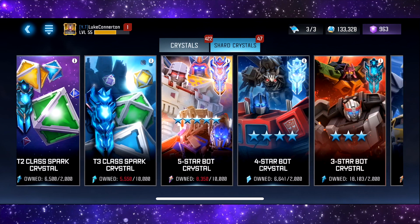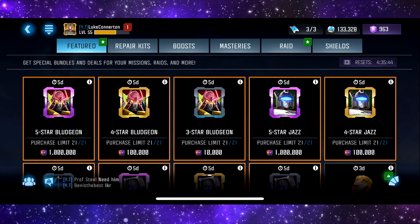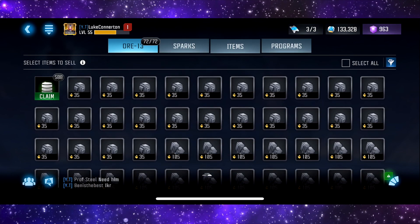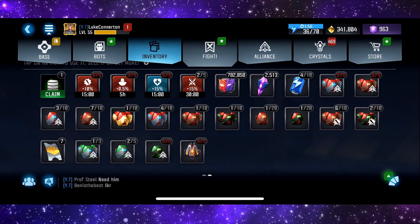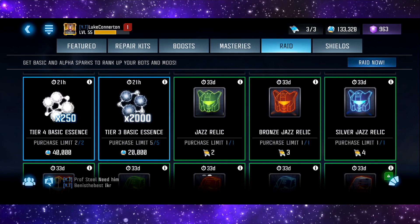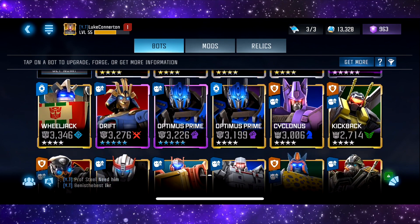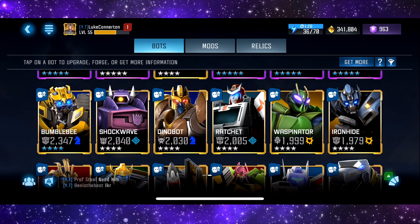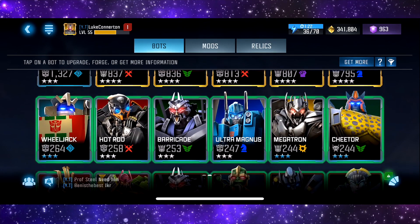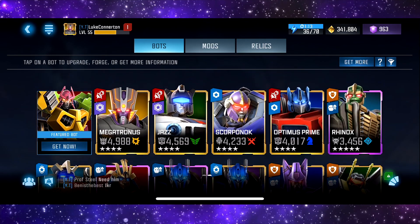I could have done with a couple of four stars to be honest, just so I can get closer to another five star bot. I'm on 780,000 generic bot shards, so that's okay I suppose - I'm only like 200,000 off. What's this in the store - tier 4 basic, I'll purchase both of those, and then the tier 3 basic I'll purchase two of those because I don't have enough yet. I'll purchase the rest at some point tonight. When we go into our bots, we've got every single four star now at this point, and a load of new three stars and two stars that are going to get forged into someone else, probably OG Prime.